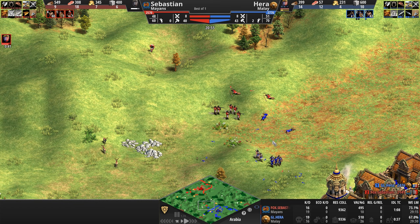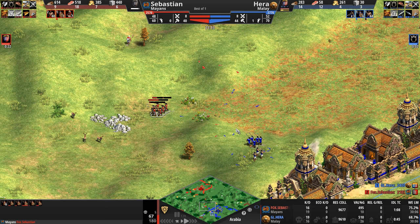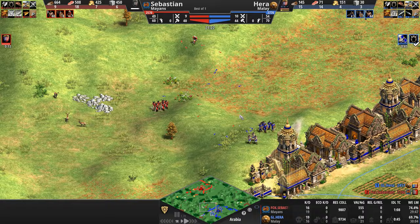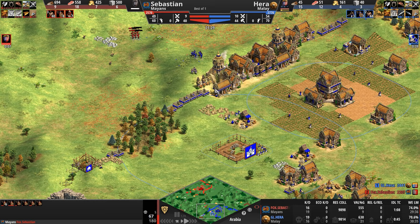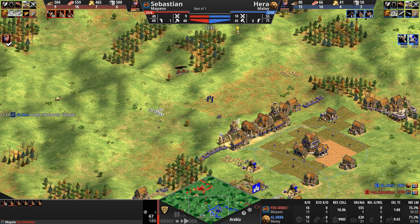Army counts are identical. They disengage, but not for long. Look at the HP on these units — four of them are basically dead. But does Sebastian care? He's done it: 20 seconds away from castle age himself. Hera with a very secretive, very defensive castle placed in the middle — right in the face of the Mayan base — that his opponent has no clue is going up. Siege Workshop too.